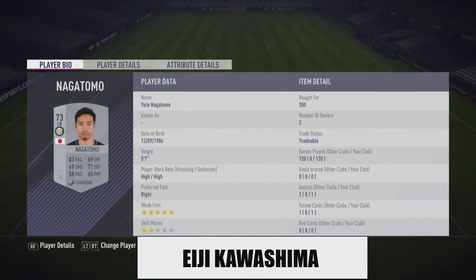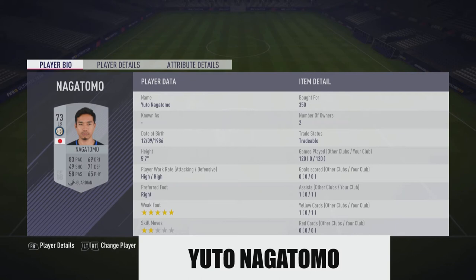At left back, Yuto Nagatomo is a definite pick - he will definitely be in the starting eleven for the first game against Colombia. He plays for Galatasaray now - it says Inter here but he's on loan at Galatasaray. He's very consistent and very attacking for a left back. He's right-footed but his left foot is very good too - five-star weak foot in FIFA. He might be moving to the Premier League. He's solid at left back, though at five foot seven he's not the strongest or best defensively, but he'll work for you.